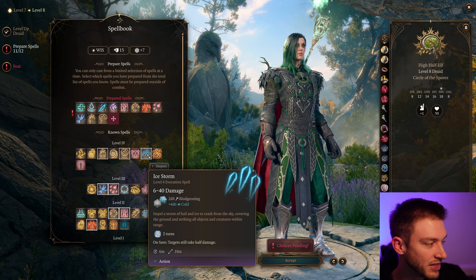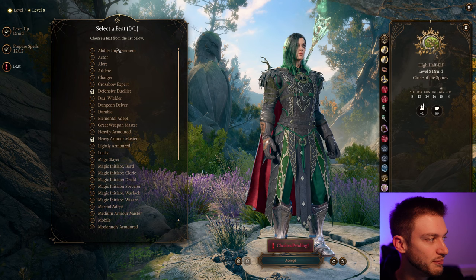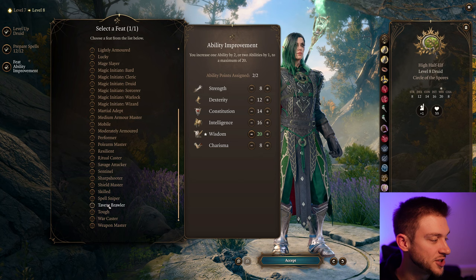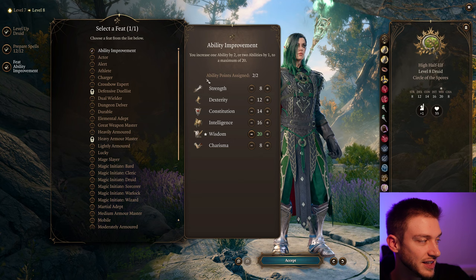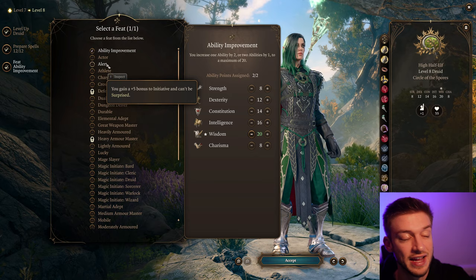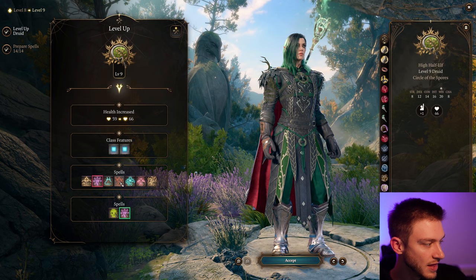At Level 8 we get another feat. I've seen a lot of people split it 7 and 5 with 5 levels of Wizard. I think taking Wisdom up to our max is really a great option. You could go with War Caster for advantage on saving throws, or Alert for plus 5 to initiative and can't be surprised — this is huge because a lot of that happens in Act 3 and can end a run, especially if you're on Honor Mode. We're going to go with the increased Wisdom.